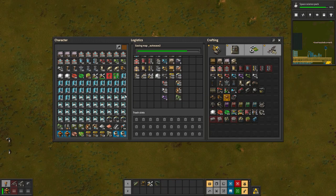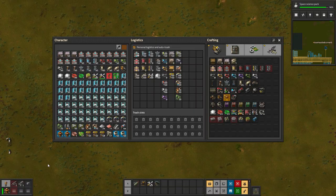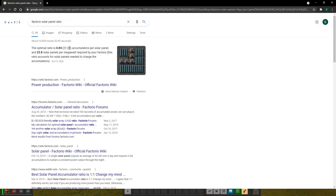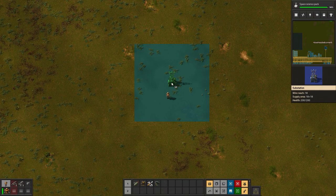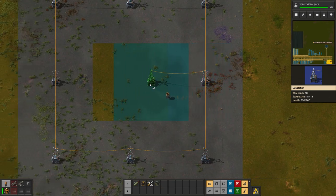The optimal ratio of solar panels to accumulators is, I think, 21 to 25 — so for every 25 solar panels I'm going to need 21 accumulators. Getting that into a nice grid isn't trivial, because I want to make sure everything tiles.